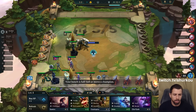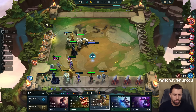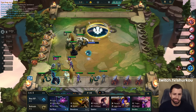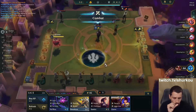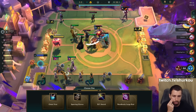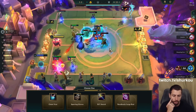I'm gonna sell Karma. What is the last item we want on Orianna? Another crit item? A Guardbreaker maybe? Double crit? Or do we just want pure AP?